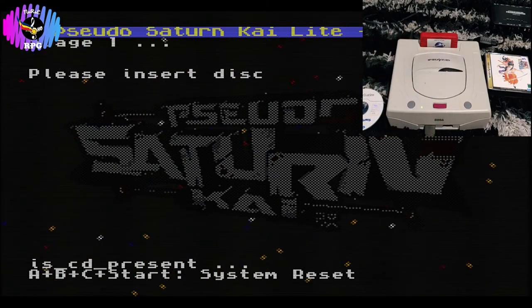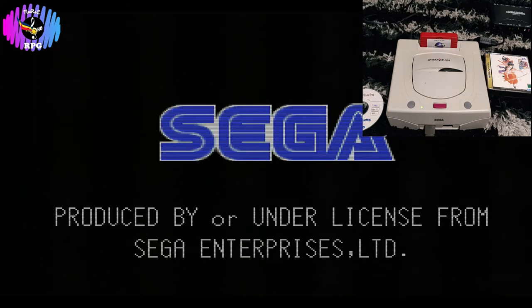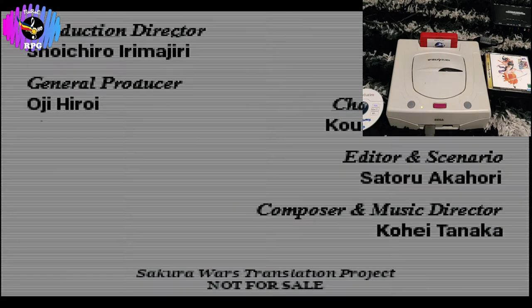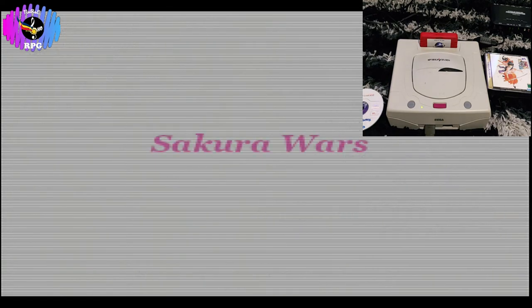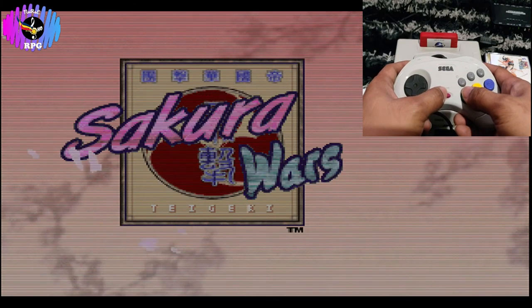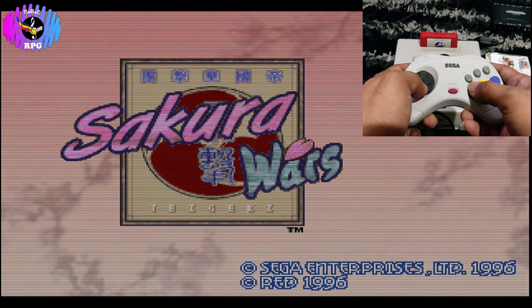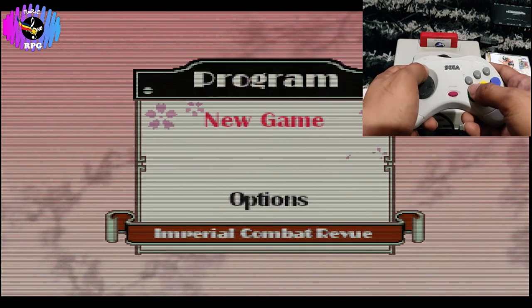Just a reminder: we will need an action replay or pseudo-Saturn cartridge with our Saturn console. Without one, the console will not read burned CDs. That red thing sticking out like a sore thumb is my pseudo-Saturn cartridge. The opening credits should be in English now, as you can see. It says Sakura Wars in English.